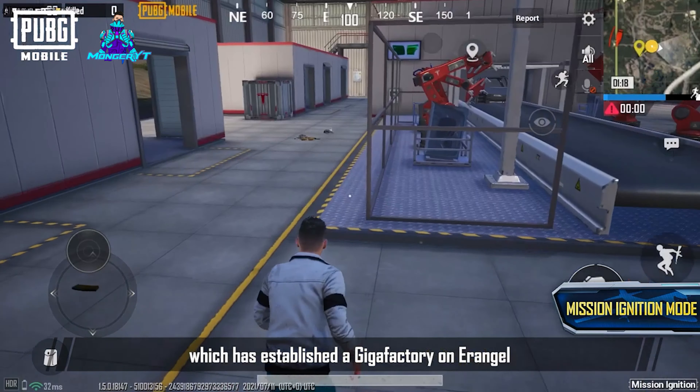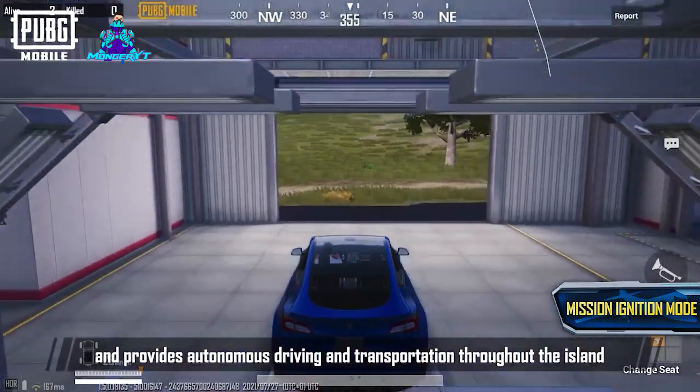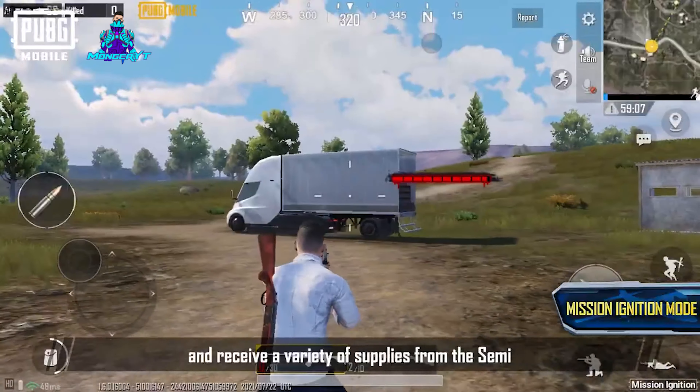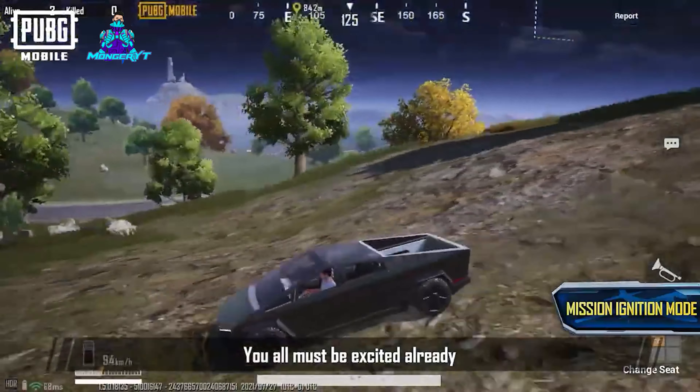Mission Ignition also caught the attention of Tesla, which has established a gigafactory on Erangel and provides autonomous driving and transportation throughout the island. Take the Model Y out for a fully automated spin and receive a variety of supplies from the semi.